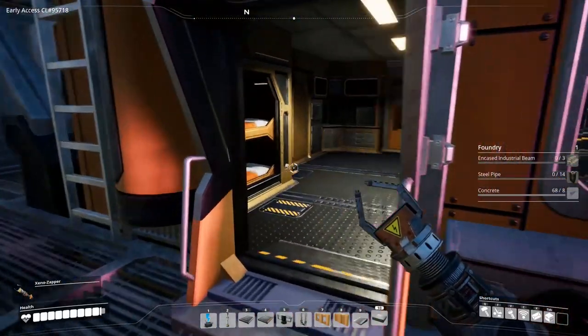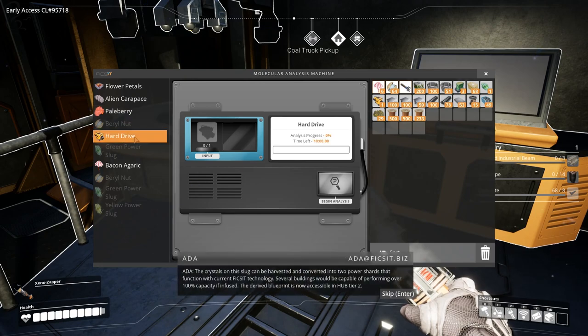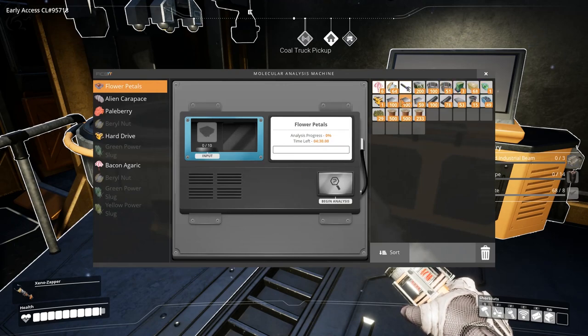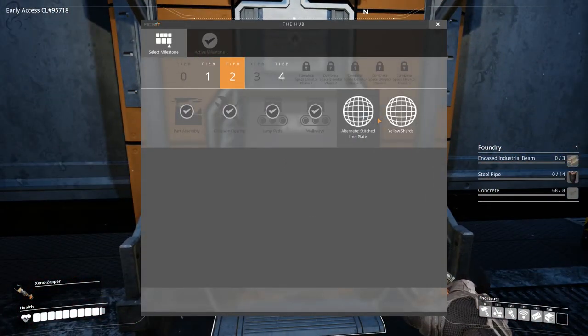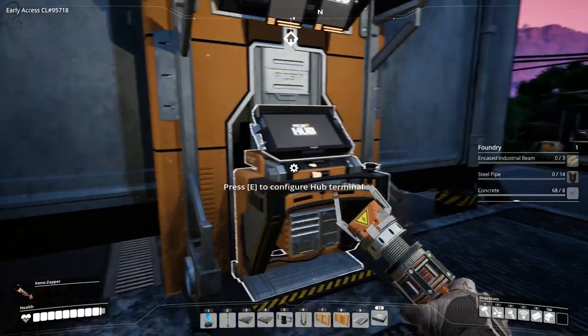Just before we start, I'm going to see if we can put anything in the MAM. Yellow slug has been analyzed — that's been done. So there's the hard drive. The statistics on this slug can be harvested and converted into two power shards that function with current technology. Several buildings would be capable of performing over 100% capacity if infused. Let's quickly restart the research of the second hard drive, just so it gets on with that — that should give us an alternative blueprint. So basically we've researched the yellow slug, you can now make yellow shards, but you have to do this unlock first. If we find more yellow shards later we'll get the unlock.